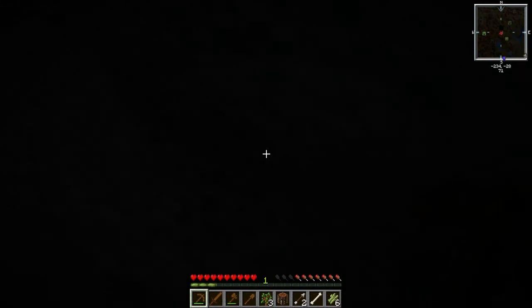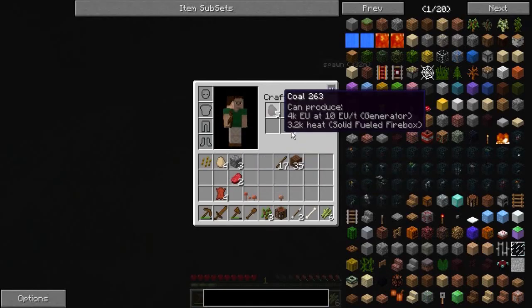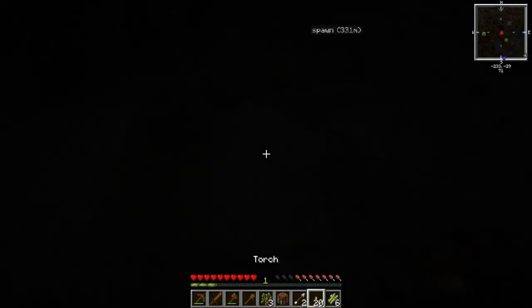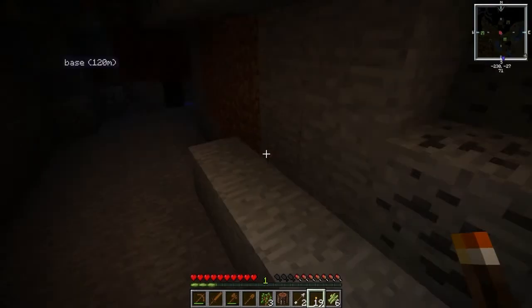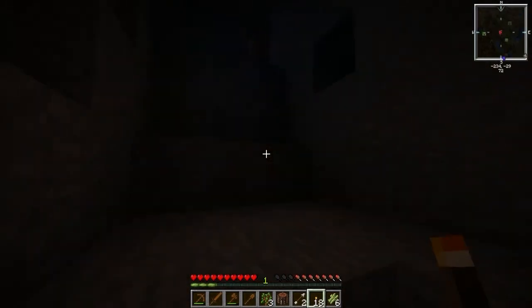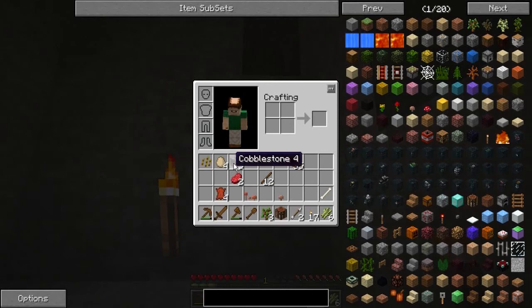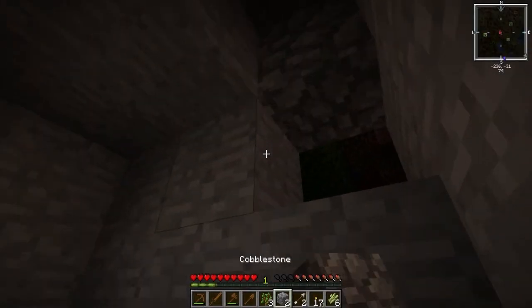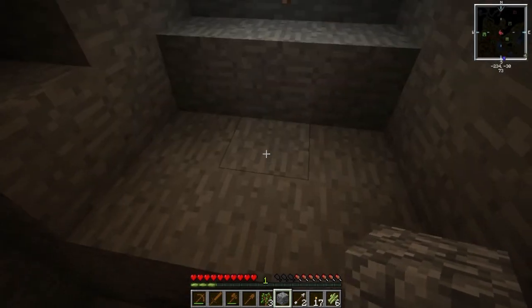I've just landed on this coal seam, which is amazing — half the time when I'm starting on a new map it takes me forever to find coal. So I've got some torches, and what we can do is have a little explore and make this place relatively safe, maybe get some early resources while I'm waiting. I'll seal that up so nothing will follow me down here.